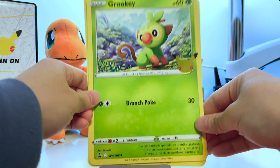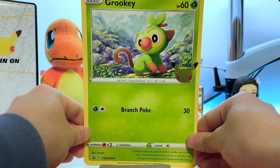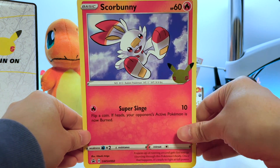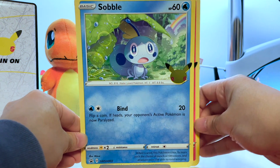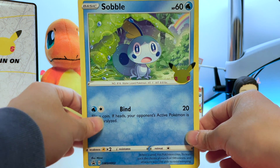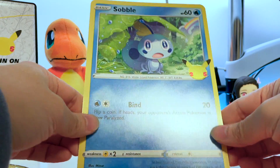And yeah, they are quite huge. Hopefully it'll show in frame. But yep, we got the Grookey, we got the Scorbunny, and we got the Sobble. So besides the cards being Jumbo size, you're also getting that stamp commemorating the 25th anniversary.